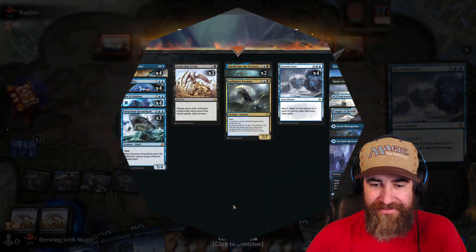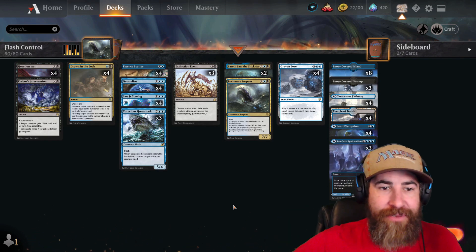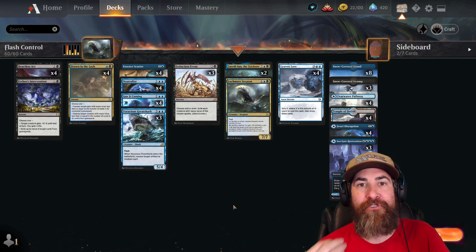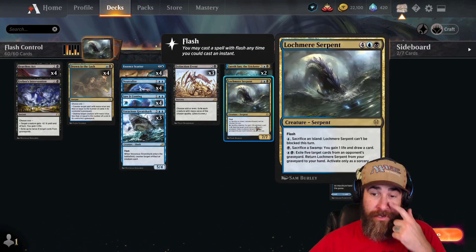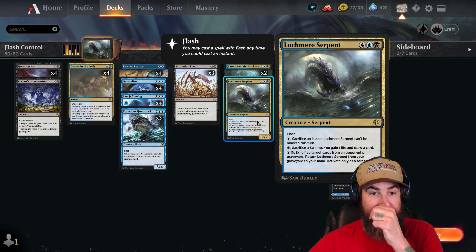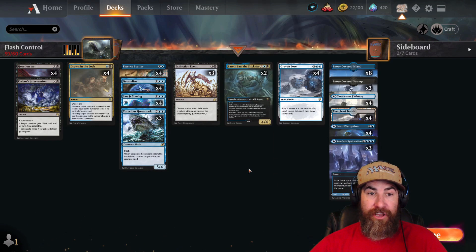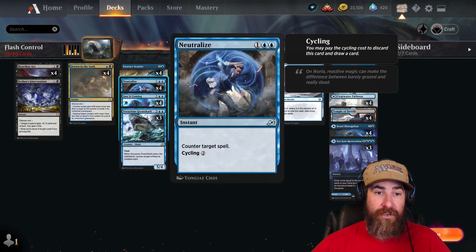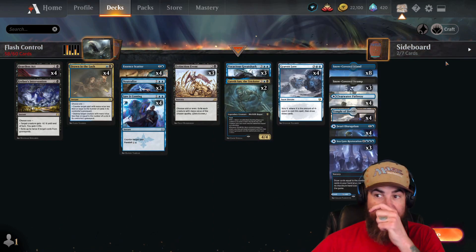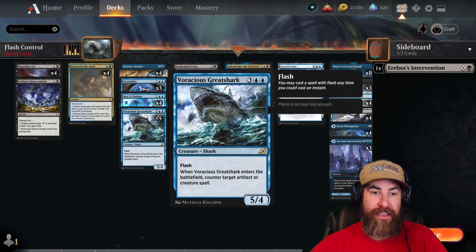Ladies and gentlemen, that is gonna do it for Flash Control. I'm taking it right back out after this because it's actually doing really well in the current meta. There are a few changes — the meta is still so fast, and there are Rogues out there, but the Lockmere Serpent just isn't doing it for me. I like the deck topping out at five mana. The Lockmere is a little expensive in my opinion, so I'm going to drop one of those. And I want to drop one Neutralize. I'm adding a fourth Voracious Great Shark because it's such a good card and still fits in our counterspell package.